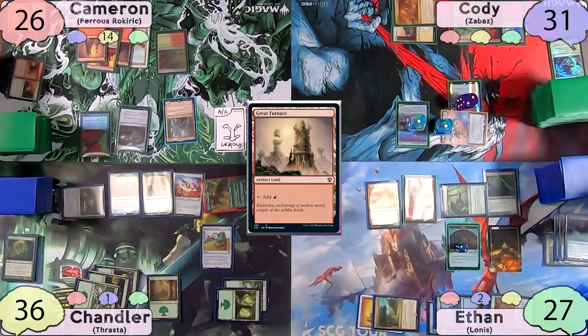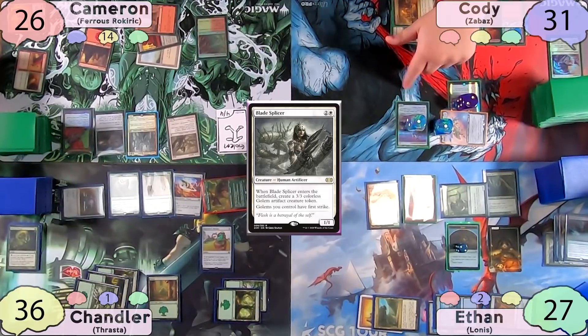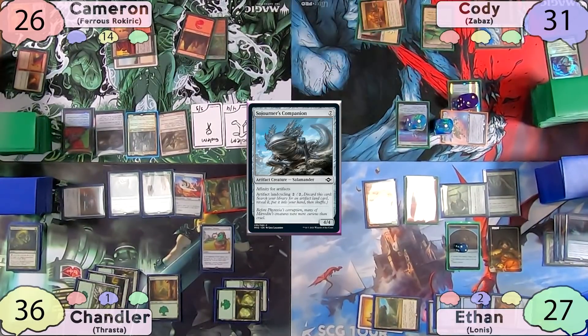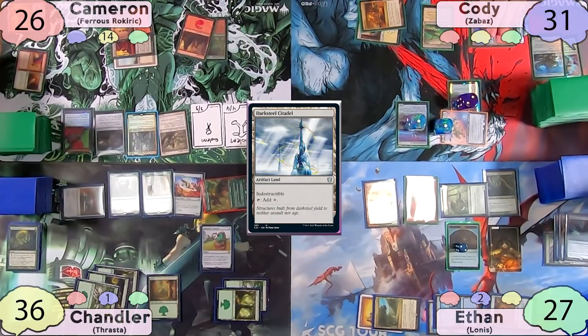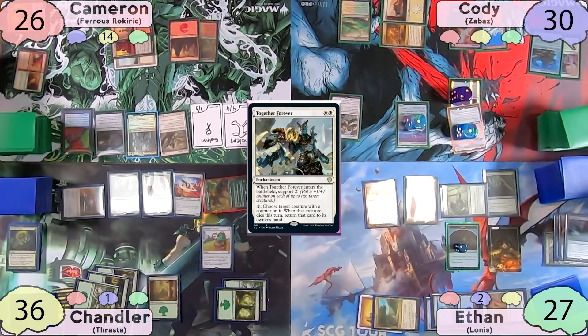Cameron plays a Great Furnace as his land for turn, then taps for three to cast a Blade Splicer, making another Golem. Now all his Golems have first strike. He then passes to Cody, who on his end step cycles a Sojourner's Companion, finding a Darksteel Citadel. He then taps for two, taking one to his City of Brass, and casts Together Forever.